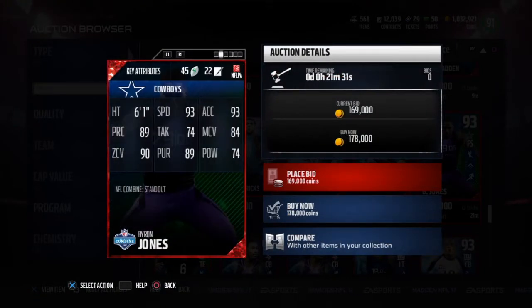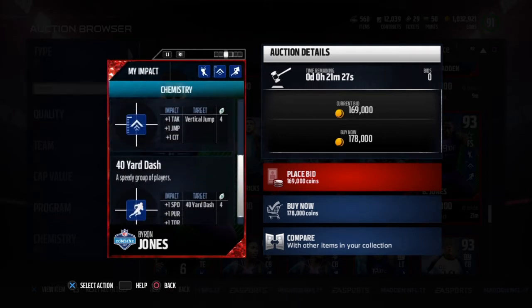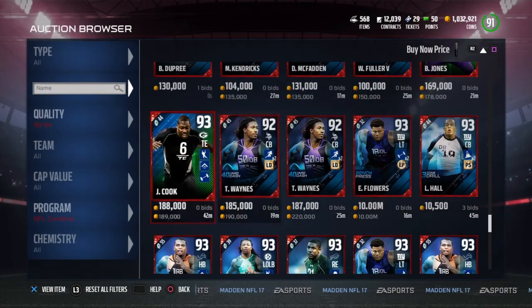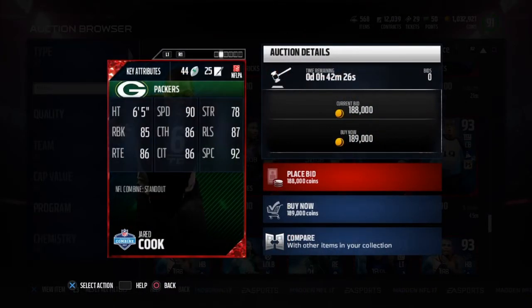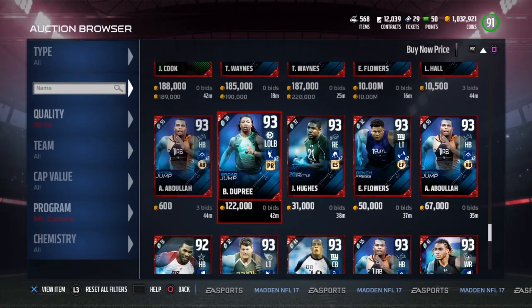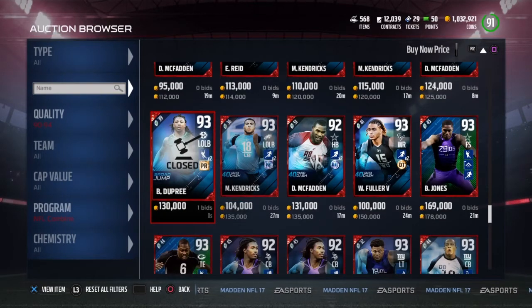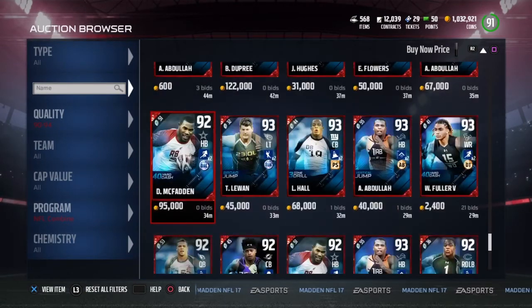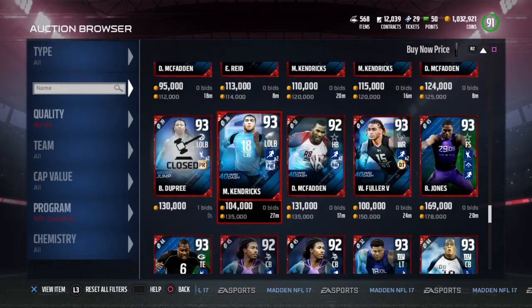Byron Jones has the broad jump, vertical jump, and 40-yard dash chemistry styles — all three. That's pretty cool how they did that. There's a Jared Cook right here with all this chemistry. 90 speed, 6'5", only 86 catching though — so not really the best, but it's still good. I wouldn't really buy it, though. And there's Bud Dupree — someone bid 130k on him, so that's a really nice pull. I might give him away, or I might just sell him.